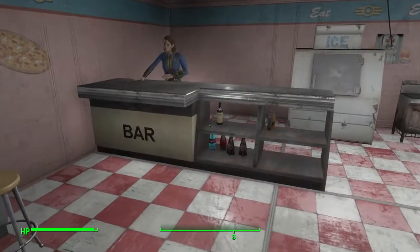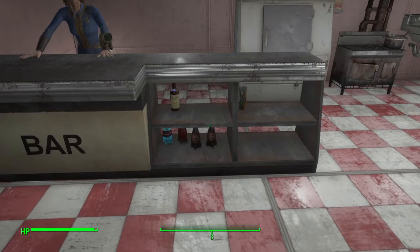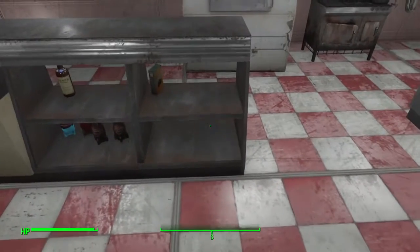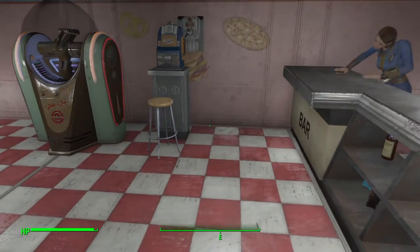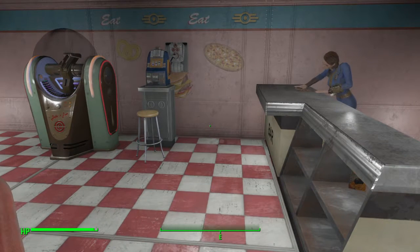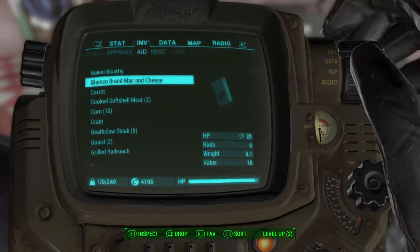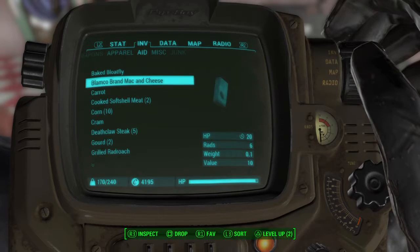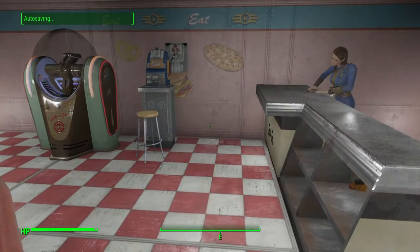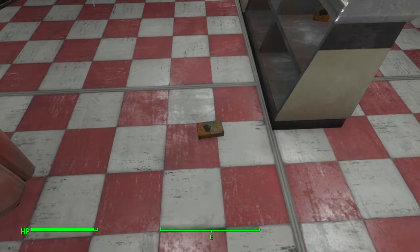The other one that I used was for the bar. I put a few things in there. I'll show you a few things I've discovered with these - I'm sure maybe some of you have already discovered it as well. I'll go into my menu here, grab this mac and cheese, and show you as I'm going to put it inside the display case there.